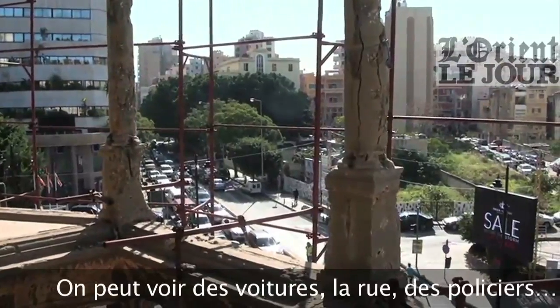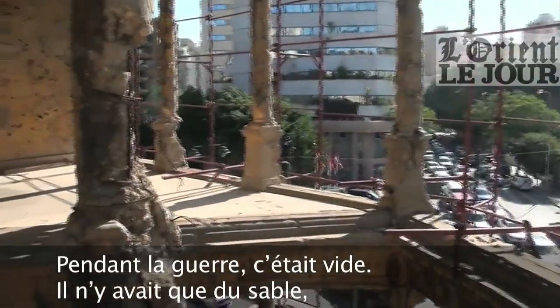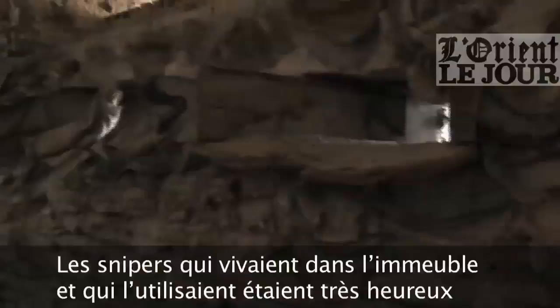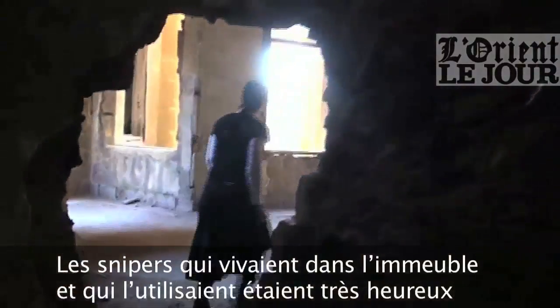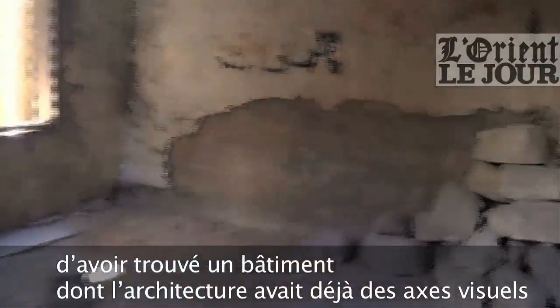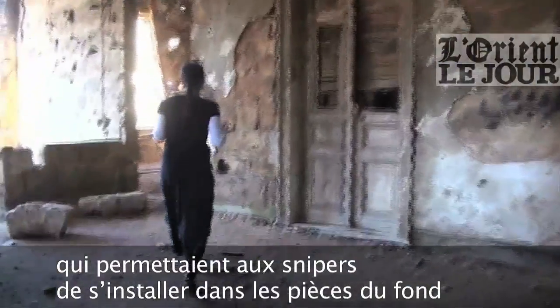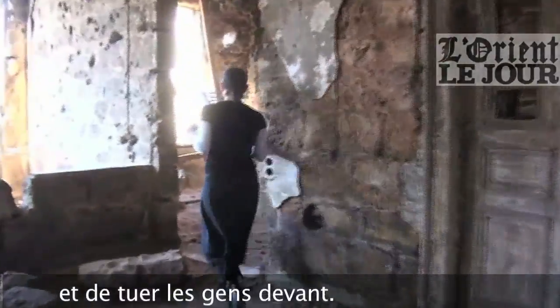You see cars and streets and policemen. During the war this was empty — just sand and a sign that said 'beware snipers.' The snipers that lived in the building and used it were very lucky because they found an architecture that has very ready visual access, that can make the sniper sit in the back room and kill people in the front.